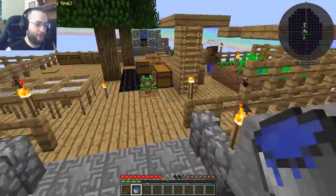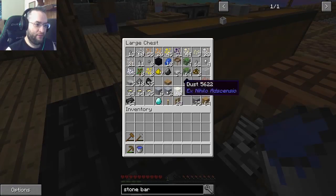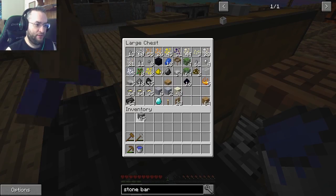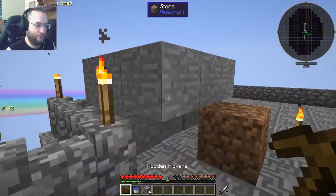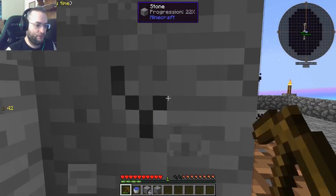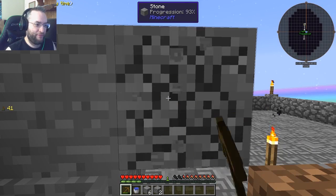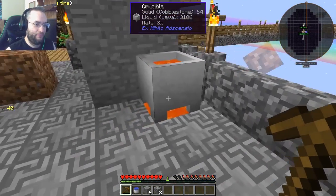Got the water. I need a stone. I need, what, six? Yeah. There it is. Oh, I get cobblestone for breaking stone. Yes, that is how that works. Okay, I need to be careful of the crucible there then.